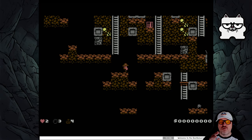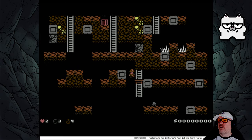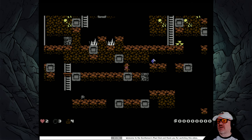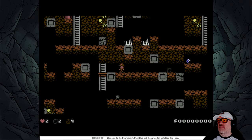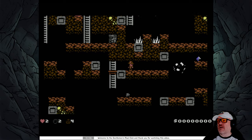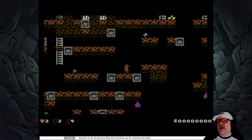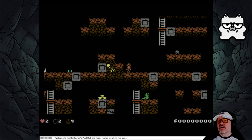I threw it down the ladder. So we've just learned - when you hit fire, it doesn't drop it there and then; it throws it. We need to probably jump that. Oh yes, we made that! Let's try a bomb again. I was trying to blow up that bit of rock where that little diamond thing is to get it, but that went wrong.